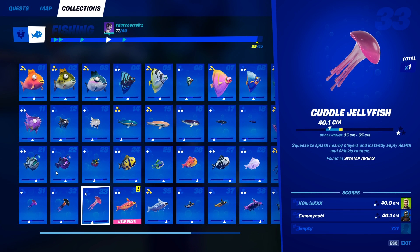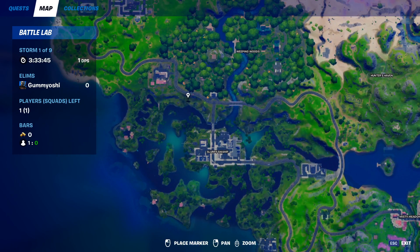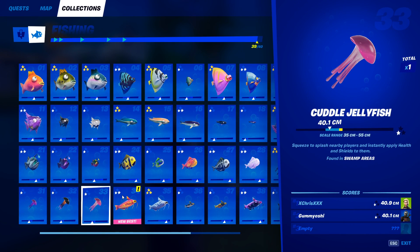Our final jellyfish is the cuddle jellyfish. This one can only be caught in swamp areas. Come on down to Slurpy Swamp, go to any of the fishing holes surrounding it, and you will eventually catch the cuddle jellyfish.